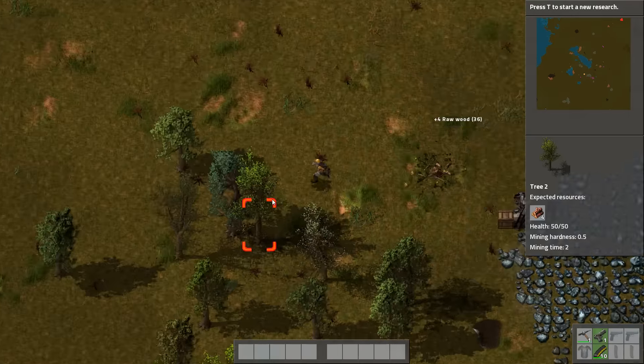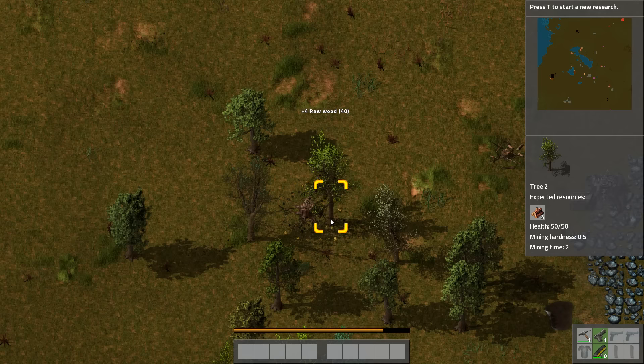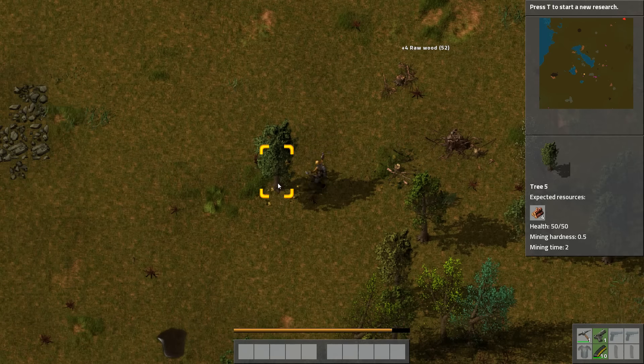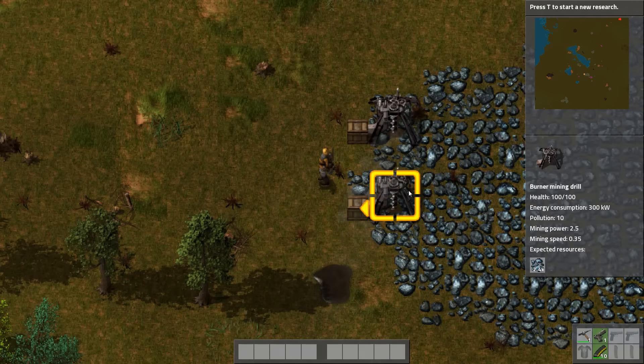These trees are getting in my way — I want to be able to walk in straight lines, so let's chop that down. That's also giving me some extra fuel should I need it. To boost production I can build another burner mining drill, and I still have enough wood to build another chest. I still have plenty of coal in here, so I'm going to extract half and produce another one of those.